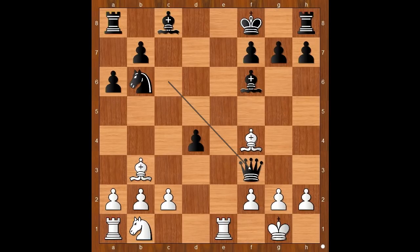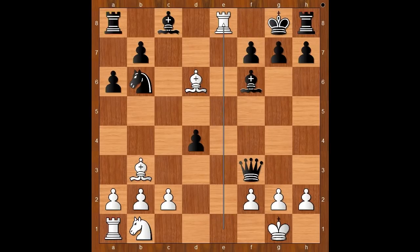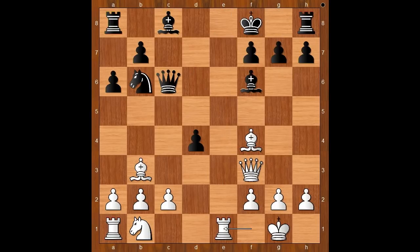Well, in this position white would not take the queen immediately. White has an in-between move, and that is bishop to d6 check, which is very unpleasant. If king goes to g8, then rook to e8 checkmate. Back to our game. That is why Nedjmet Tinov played bishop to e6.